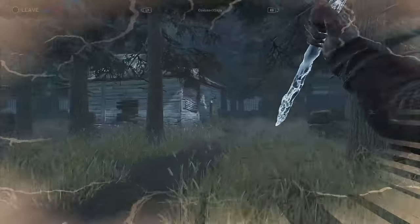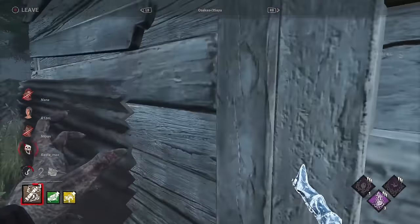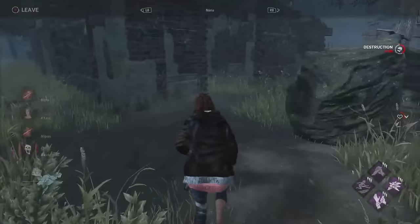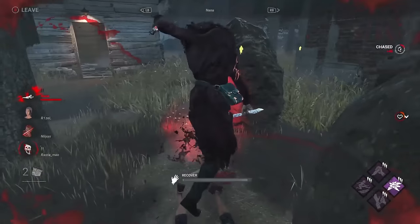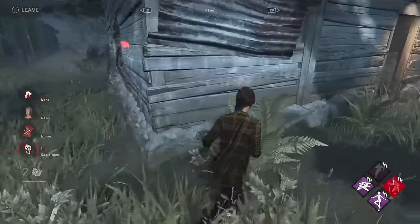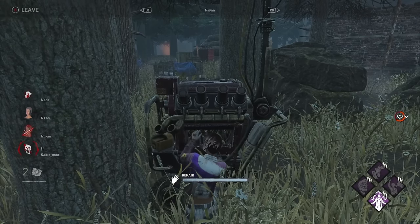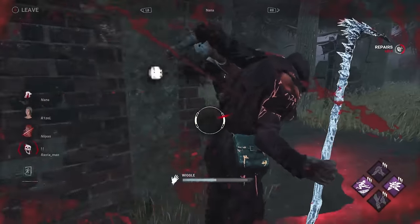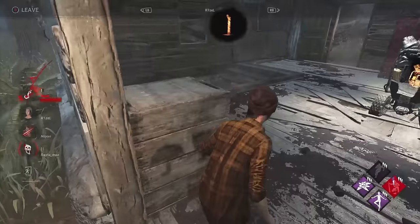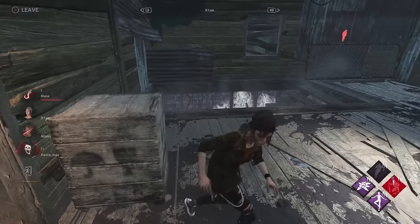Very nice — buying any and all time necessary. We have two gens that are close to 90%, the killer needs to prioritize saving at least one of them no matter what. This survivor is fully 99. If no one goes down and gives a Pain Resonance, these gens will pop — at least one of them. One gen's popping, a hundred percent. These survivors out of thin air managed to engineer a situation where the killer was unable to use any of the three perks to fight for the last two gens.